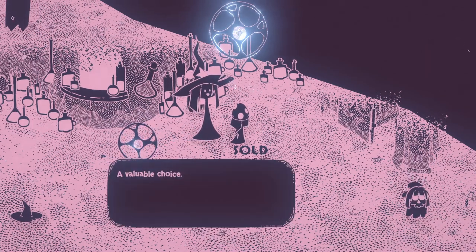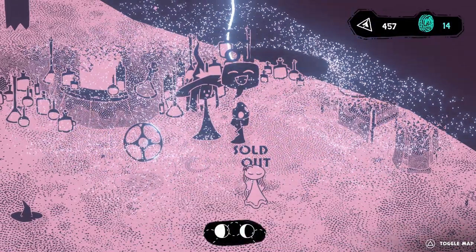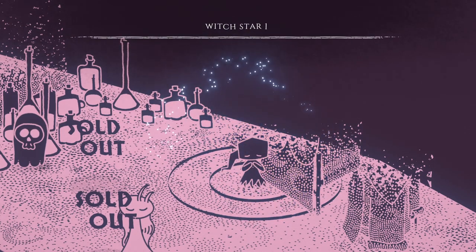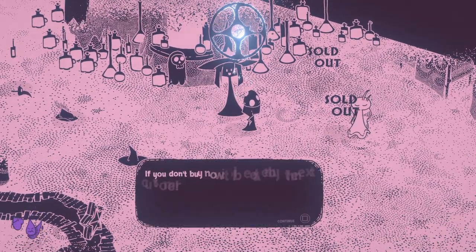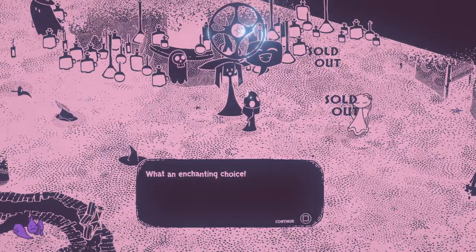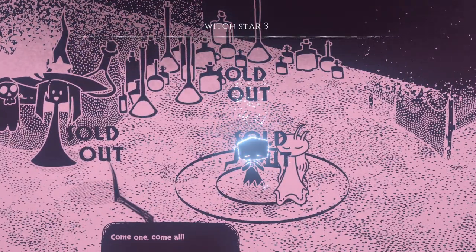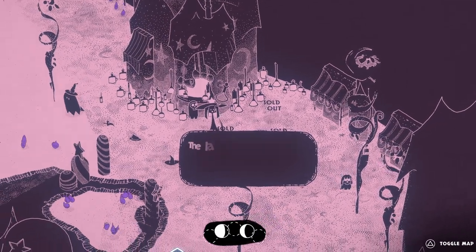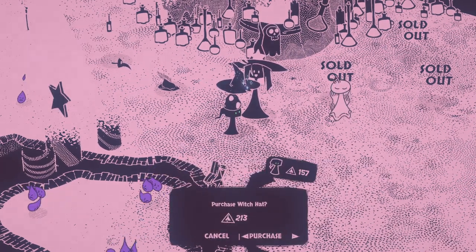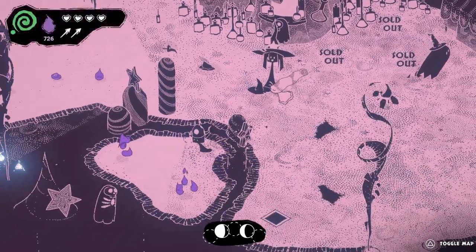The witch of Terror Town has the latest fashions — if you don't buy now it'll be eaten by the next customer. Purchase witch star 2 for 160. What an enchanting choice. It gives us a star — let's just buy all these stars, why not. 120 for that one yeah, but we have a lot of these pyramids, might as well buy stars with them. I think there's one more we can buy. Witch star number three — 300 for the third one. Yeah, why not.